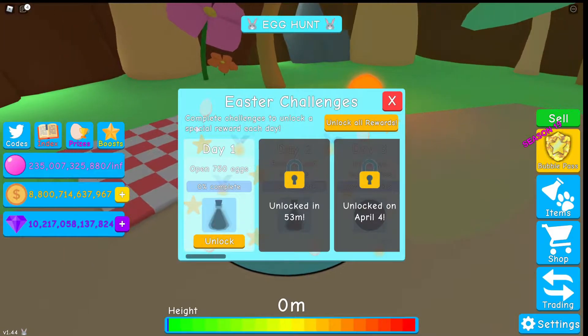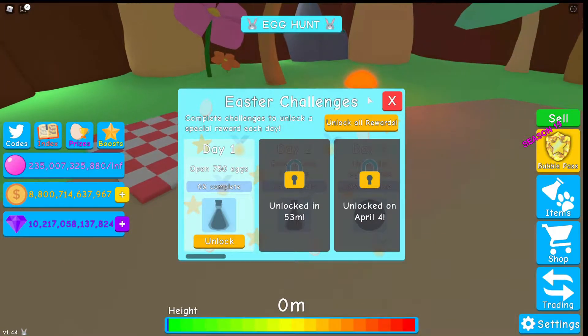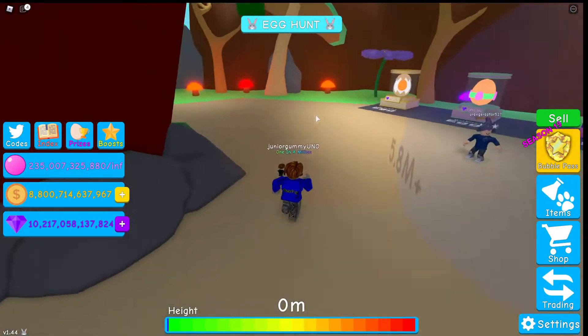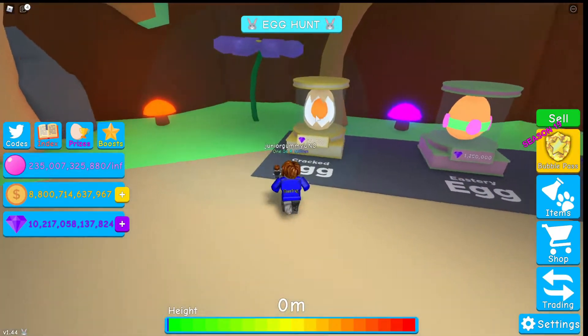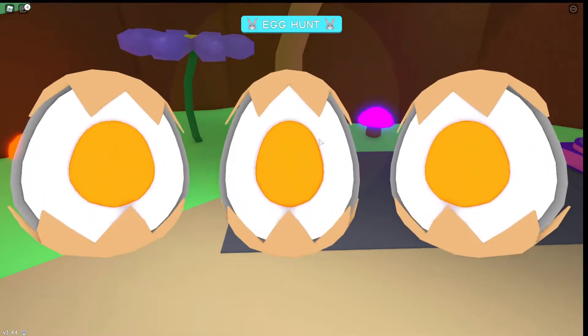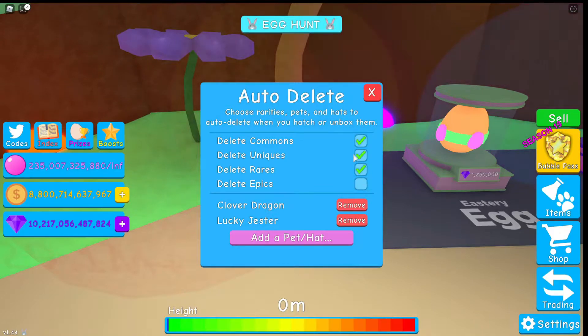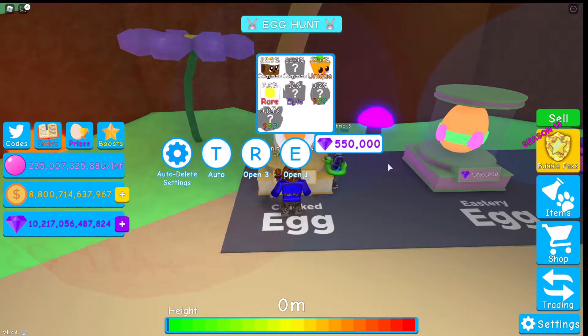Over here there's Easter challenges — open 7,150 eggs. So we're going to go over to the eggs and open 3 eggs on each of the new eggs. The VR egg costs 550,000 gems. Pretty sure they auto-deleted — yeah, there we go. We're going to unequip that and open another 3 eggs since I did have auto-delete.